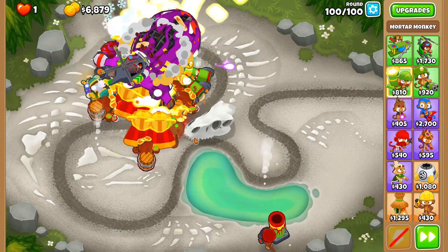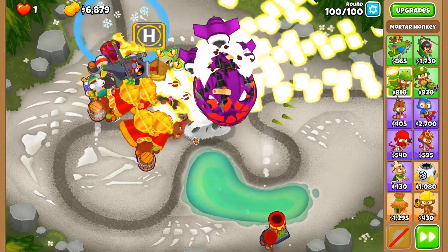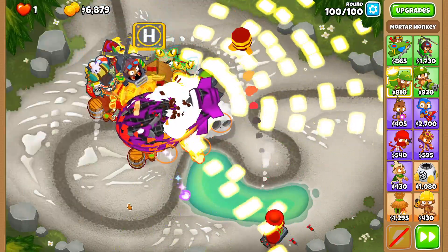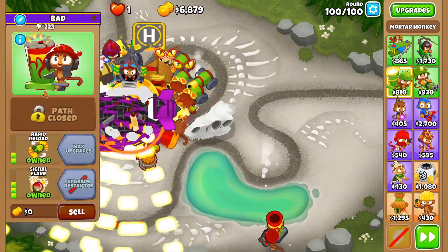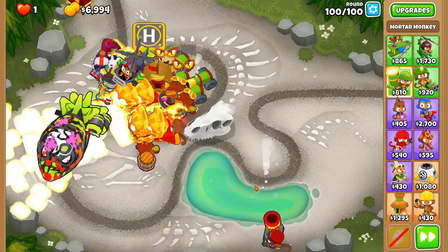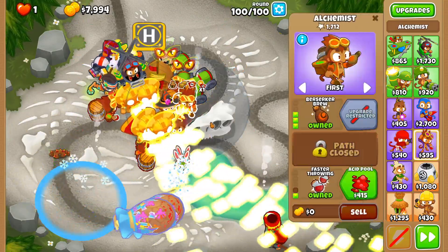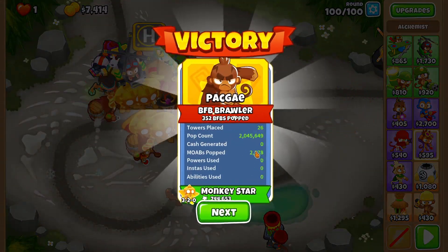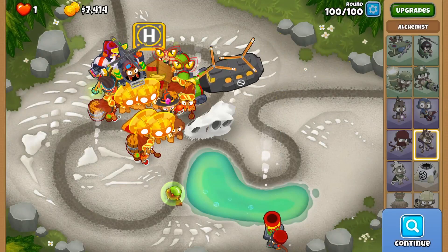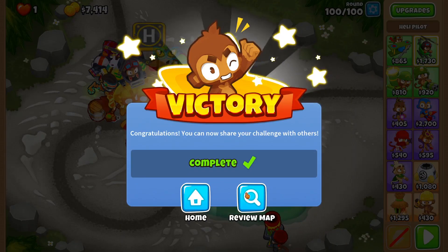Now I think we have enough BAD damage. Hopefully. Oh, that is not looking great. Surely these Sun Avatars can pop the ZMG, right? Okay. Neat. So that's Chimps with only tier 3s — not bad, AI. If you guys want me to make this a series where I just do randomly generated Chimps challenges, let me know.